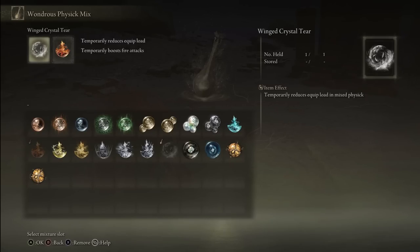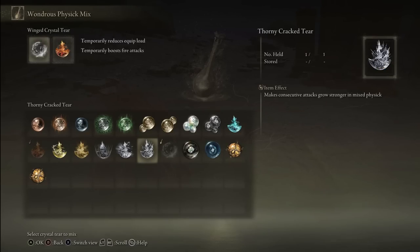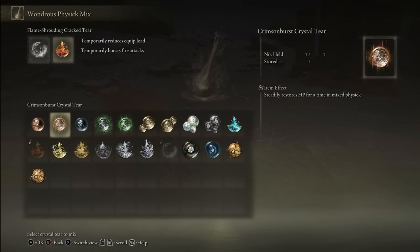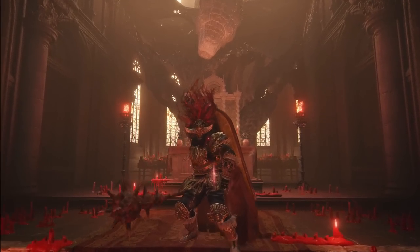When it comes to your Wondrous Physick flask effects: the Winged Crystal Tear if you want fast rolling even with heavy armor. The Thorny Cracked Tear increases the power of your successive attacks, and it stacks with the Winged Sword Insignia, lasting for 3 minutes. The Flame-Shrouding Cracked Tear gives higher fire damage. You can also use the Crimson Burst Crystal Tear for a regenerative effect if you don't want to bother with faith incantations like Blessing's Boon or Bestial Vitality - note this won't stack with them. The Strength-Knot Crystal Tear can also help a lot, increasing your strength by 10 points for 3 minutes - very good for early game and even late game if you want to conserve points in Strength.